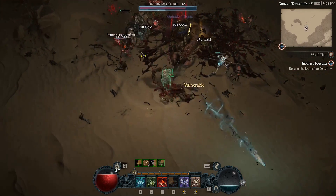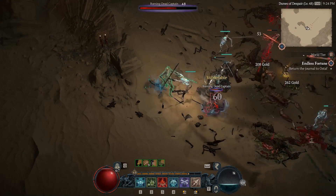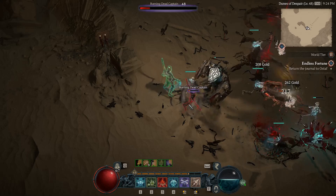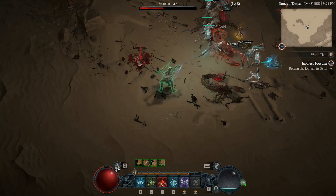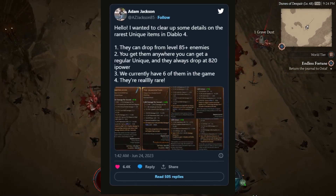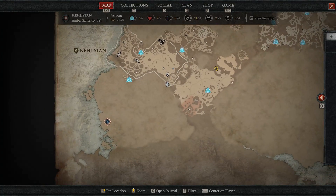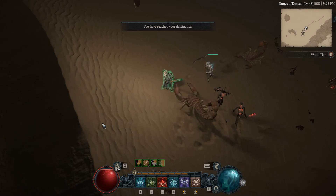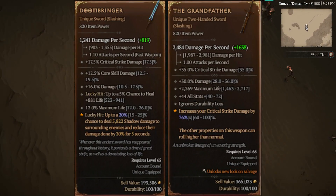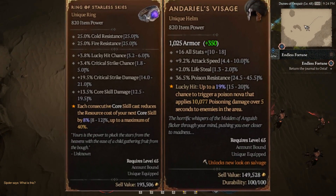By far the rarest and most powerful of these are Unique Items. Late last night, Diablo 4 lead class designer Adam Jackson shared some very interesting information about the 6 rarest Unique Items in Diablo 4. According to Jackson, these 6 rare Uniques include Doombringer, The Grandfather, Ring of Starless Skies, Daryl's Visage, Harlequin Crest, and the Melted Heart of Selig.